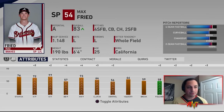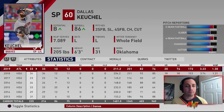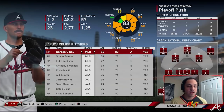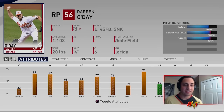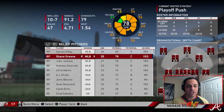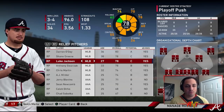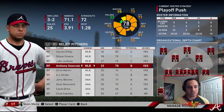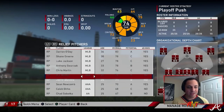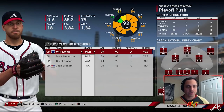Max Freed — probably keep him around, let him develop. We got Keuchel, wasn't terrible, maybe bring him back for one more year. And then we have Soroka who's looking like he's going to be our ace. Bullpen options: Darren O'Day is going to decrease very quickly, I'm going to let him walk even though he had a great year. Shane Green — probably going to let him walk. Luke Jackson, we'll keep him around for another season. Swarzak's decreasing very quickly, so I might not bring him back. We got Minter, we got Newcomb.